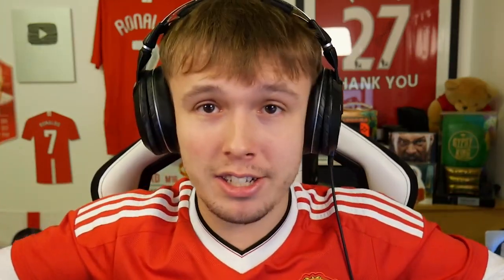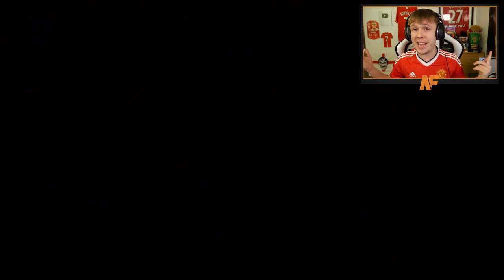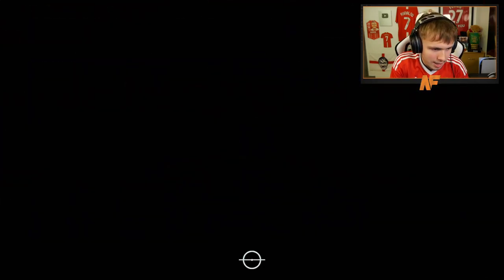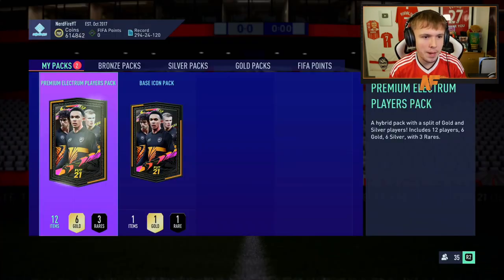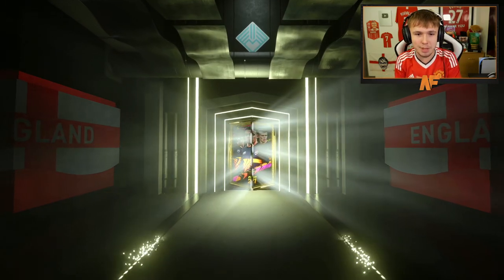This is what it all comes down to. If I get a Zidane or a Ronaldo or something like that, that frees up so many coins — that would be insane. A R9F1 would be insane as well, but wish me luck. Premium Golds, Electrum, and Premium Electrums — let's go through these quickly and see if we get anything. You never know, you could get something in one of these. Imagine if you got an icon in one of these as well. Electrum Players Pack. Electrum Players Pack. That's not even a rare. Premium Electrum Players Pack. Before we get to the base icon, we are going to roulette it. The first icon pack has to be rouletted of the year.